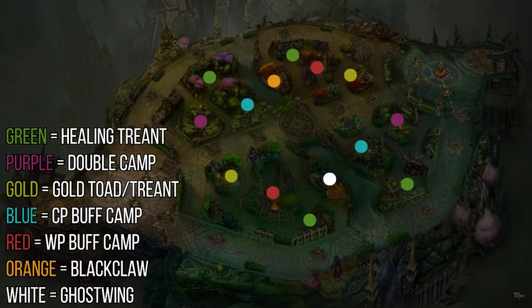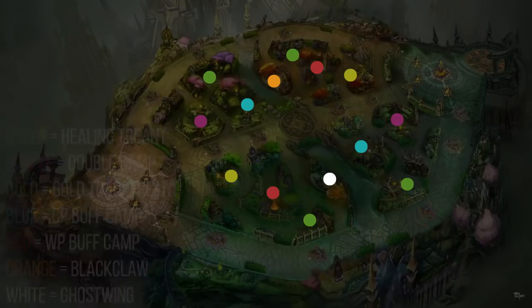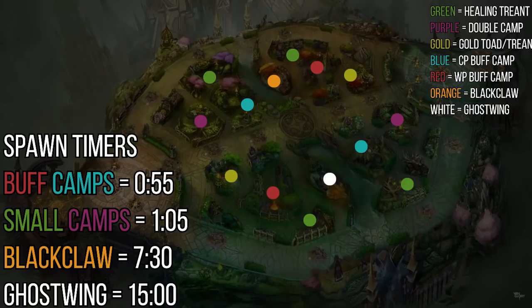The buff camps — weapon power and CP treant — spawn at 55 seconds. Ten seconds later the rest of the camps spawn: the gold toad, the healing treant, and the generic minion camps. Black Claw spawns at 7 minutes 30, and Ghost Wing spawns at 15 minutes. The buff camps spawning earlier is supposed to push you towards starting at one of your buff camps. The flip side is it makes them easier to invade early, so you can run in and take the CP camp — which is close to the river — very early on and still get back to your own camp just as it spawns.